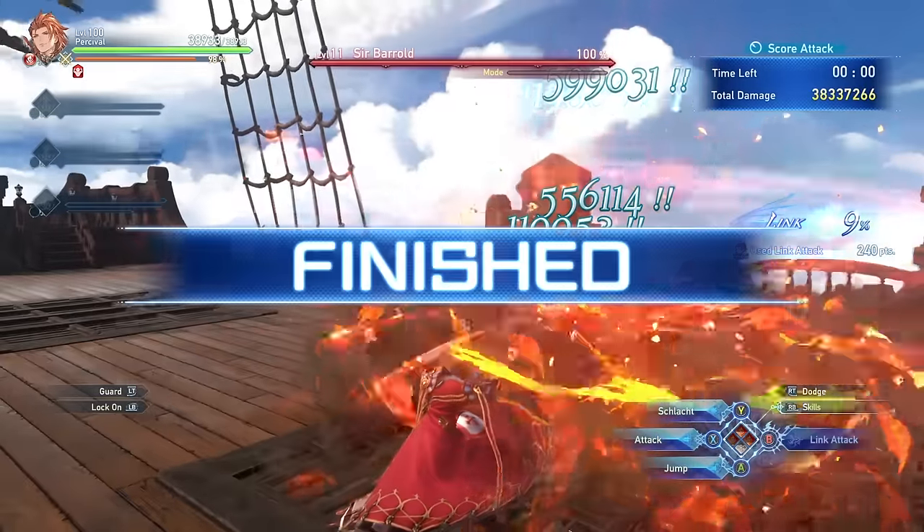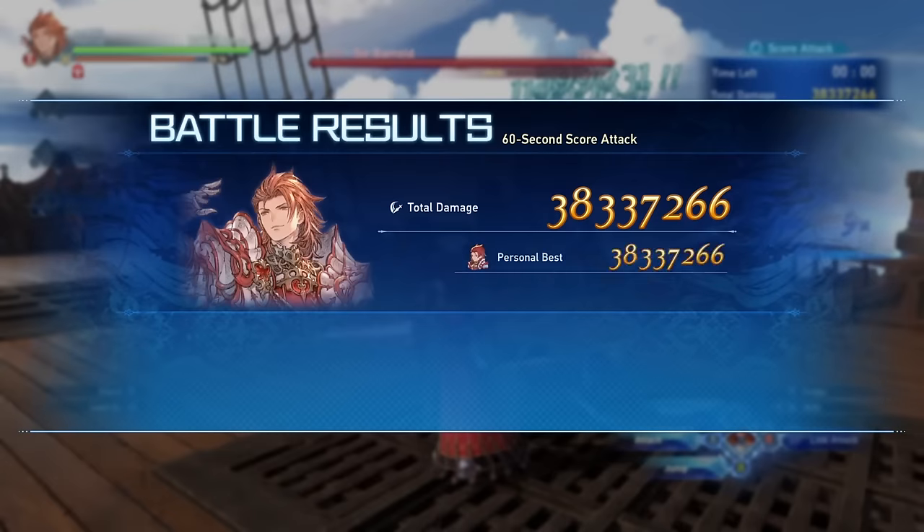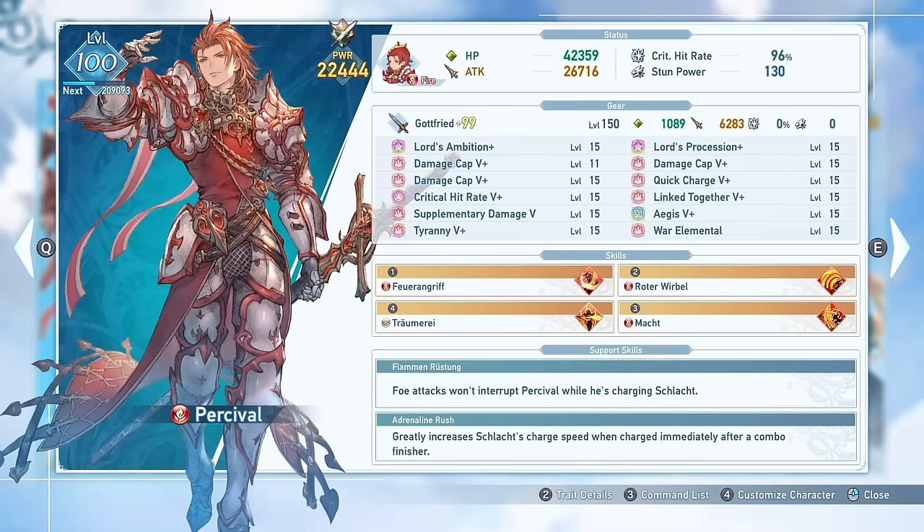Starting off with the basics: Percival is a melee DPS type character who wants to deal as much damage as possible. Your main source of damage is your charge attack, Schlocked. This does a very high amount of damage that can easily hit between 1-2 million per use, depending on setup.